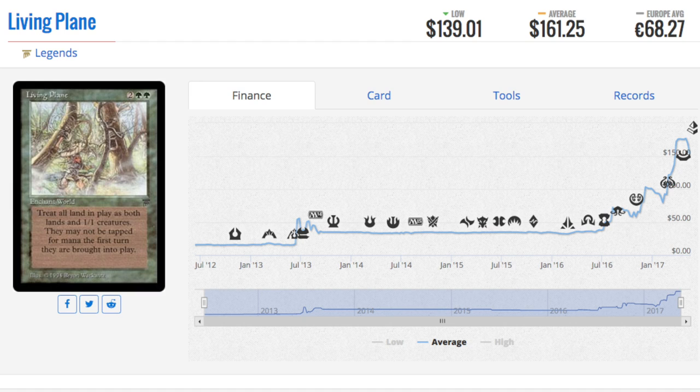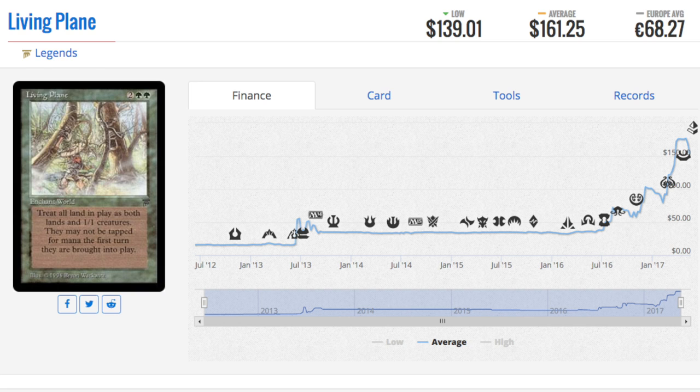These cards just have collector value. Any card in Legends or Arabian Nights - we're even seeing a shift in how people view Chronicles. You can always get a City of Brass from one of the later core sets, but people actually prefer the Chronicles version because it's older. Cards like Sinbad are not the strongest cards you can be playing, but they have collector value and there's a very limited amount of them compared to what is being printed today.